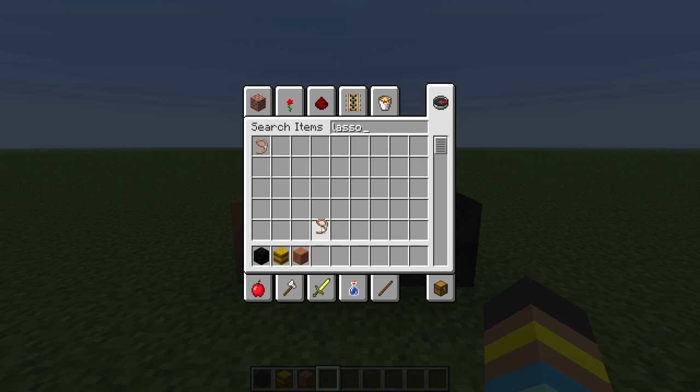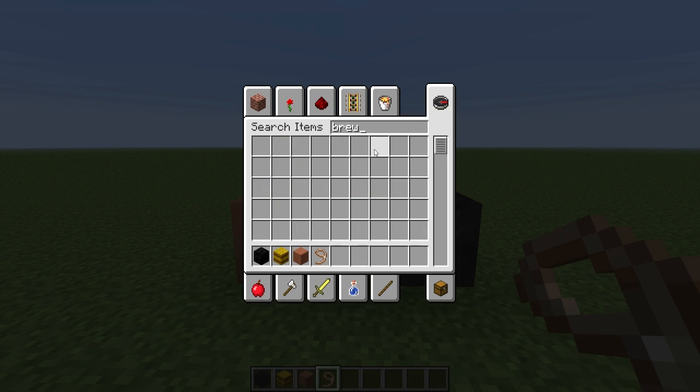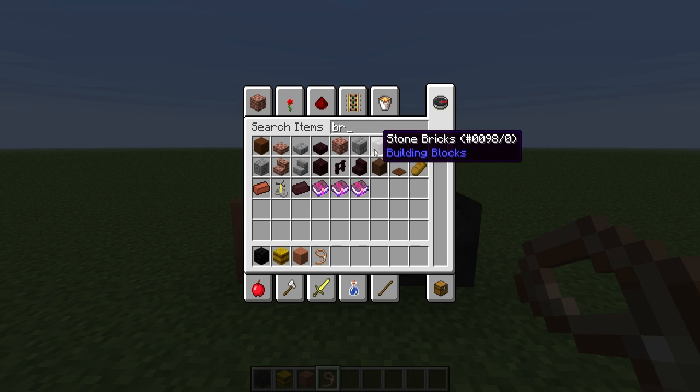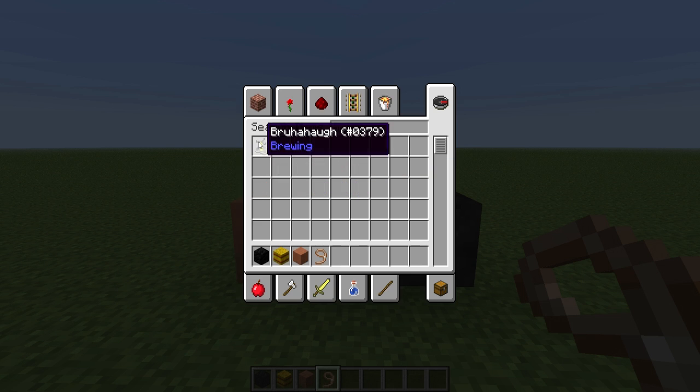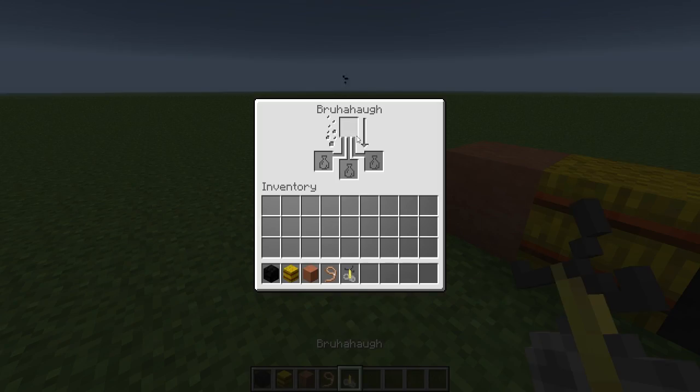We got a lasso right here — it is a tool. And if you want to get a brewing stand, there is no brewing stand; it is a brouhaha. We got a brouhaha right here. Put it down right there — it is a brouhaha.